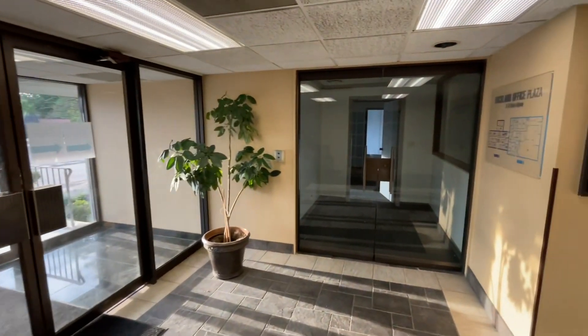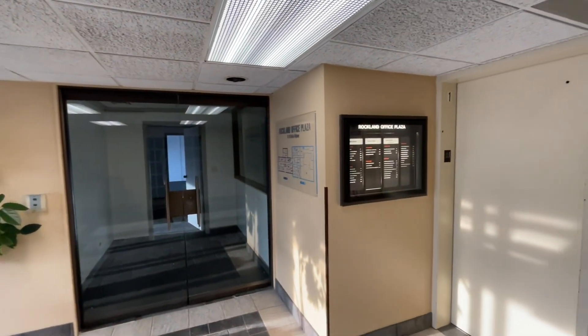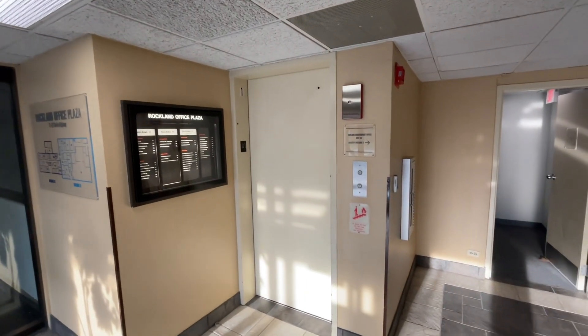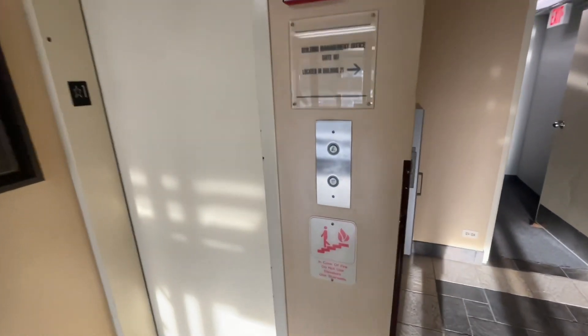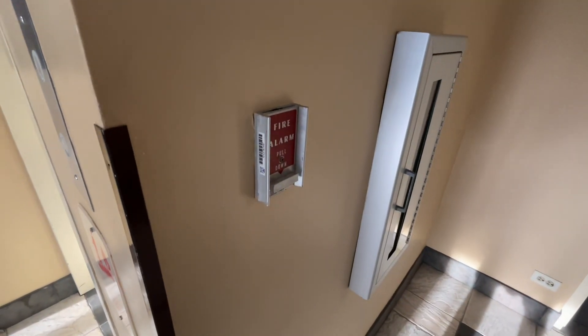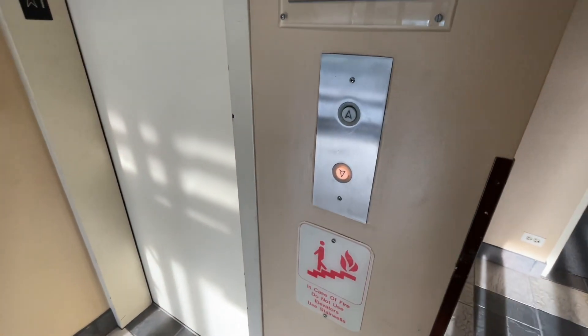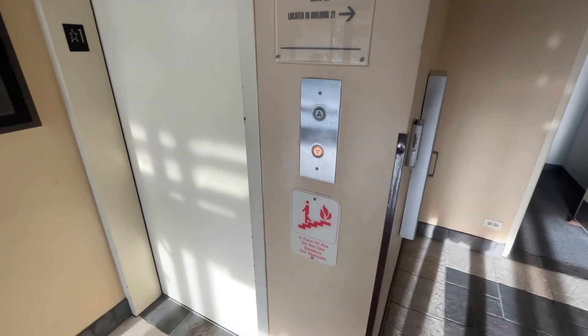All right, we are here at the Rockland office plaza. We've got an Armor elevator. Look at this old fire pole station. What brand's ADT? Interesting. Let's find the old Armor.